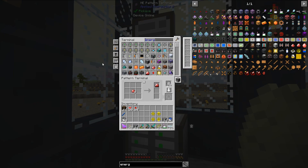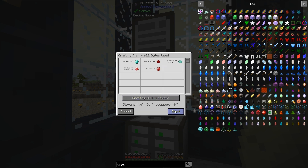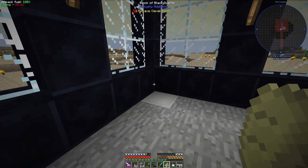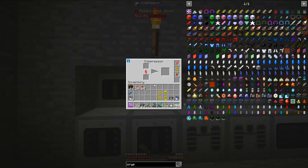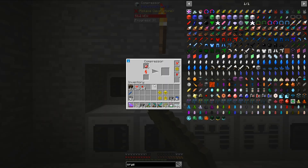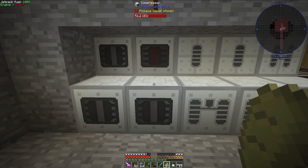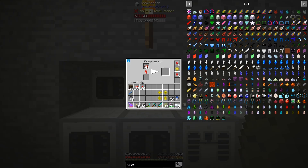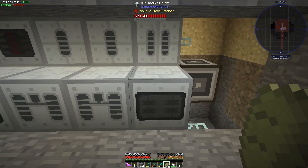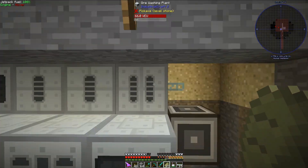So if I go in here and say I want 20 more crystals – if I say make me 20 of these things, it should start crafting. If I find my compressors – there we go. This compressor is churning now. Because there are actually four compressors for each ME interface, it should speed things up, especially when I want to make large amounts of certain things. Anyways, let's set up the water.